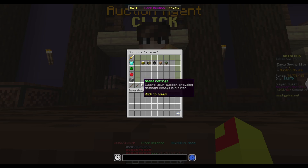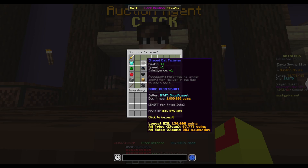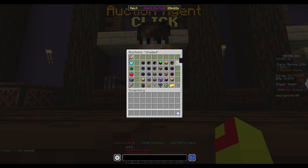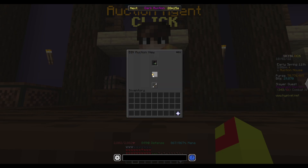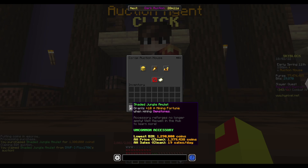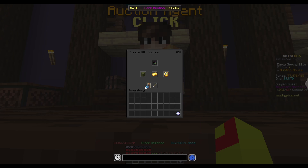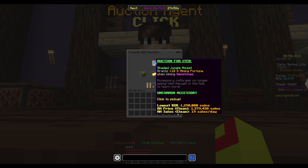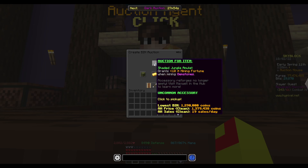All we have to do is use the old 'refresh the page' method, and after a little bit of time you're going to see things pop up. It's been about 6 seconds — I think this might have been there before but I didn't see it. It's at buy-it-now for 1.3 mil, so I'm going to quickly buy it. I bought this talisman — it's a Shaded Jungle Talisman for 1.3 mil and it's worth 1.3 mil.